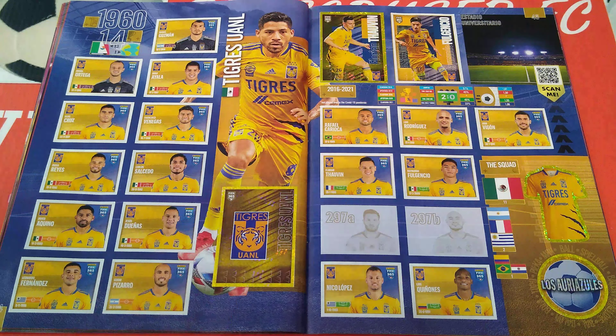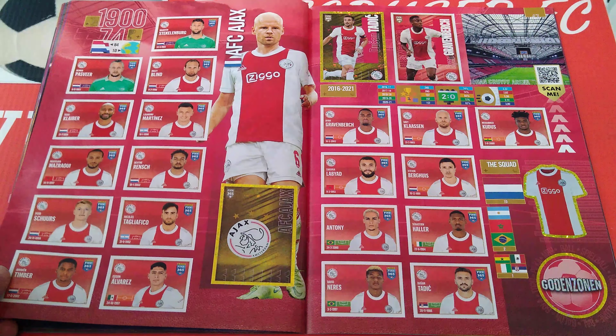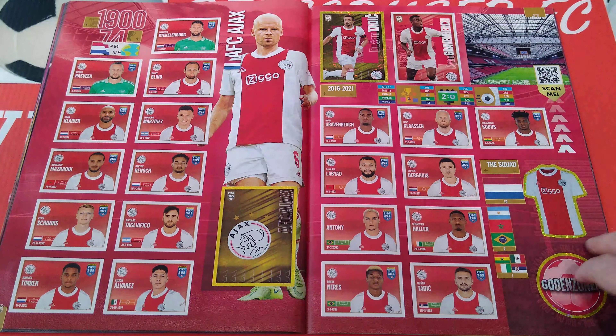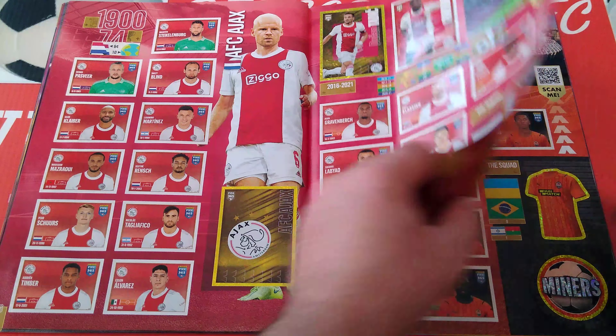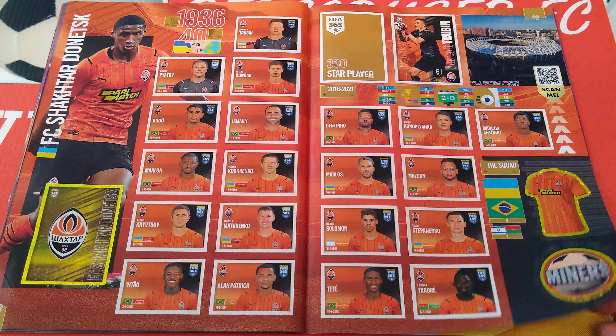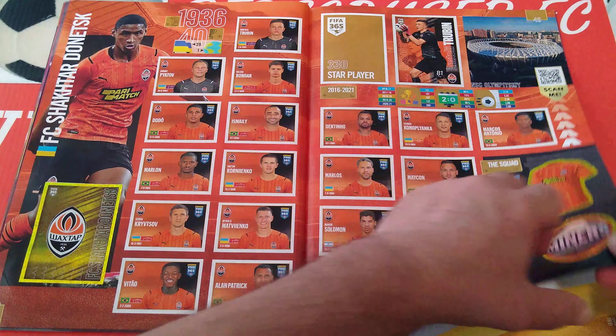Tigres UANL — Mexican champions, one sticker missing. Ajax — no introduction needed. I mean all the clubs in here, especially the European and South American ones guys, you know them all — absolute legends and historical clubs. Here's Shakhtar Donetsk from Ukraine. We're missing the star player.